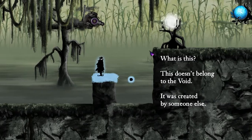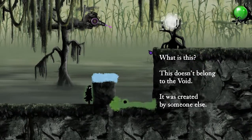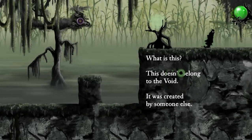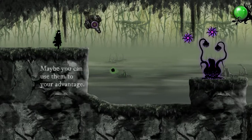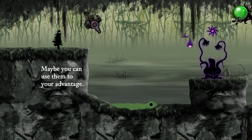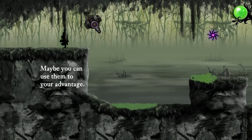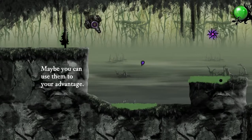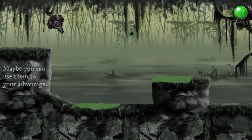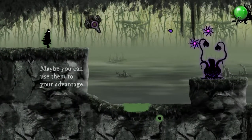Can we make that jump without the bounce? No, we can't. So we just need to use a bit of bounce on that. And boing, there we go. Maybe you can use them to your advantage. Oh, can you bounce the bullets? There you go. Can't get rid of that one, though. Dodged. No way, I don't believe it. Maybe you can use them to your advantage.